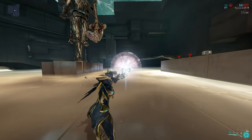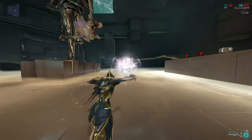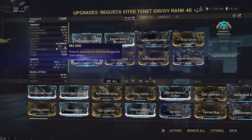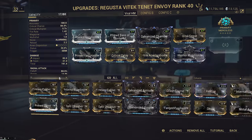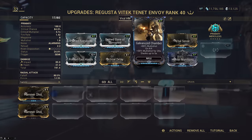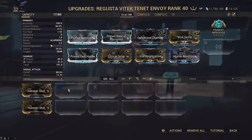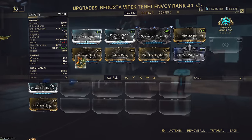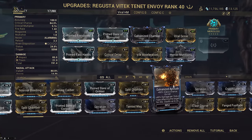In that case, you may not need Prime Fast Hands and can run something else - maybe Amalgam Serration for the sprint passive, as well as giving you some free base damage to start off before Galvanized and Merciless builds up. Hammer Shot is also a good choice as it provides some status to help our viral procs. Galvanized Aptitude unfortunately still doesn't work for base damage on the AoE, so that's why we aren't taking that.